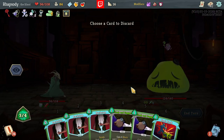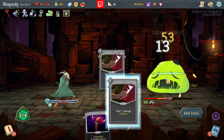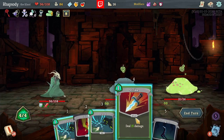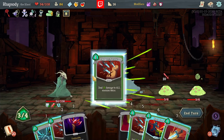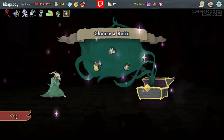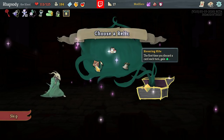Draw three cards to discard one. I have Dagger Rays in the deck, I probably don't need to throw that. Burst, Phantasmal Killer — probably none of these again, they'll screw up the bonuses I'm going for. Hovering Kite: the first time you discard a card each turn, gain one energy. That's really good now. I would very much like to play a Silent Discard build with this Hovering Kite.